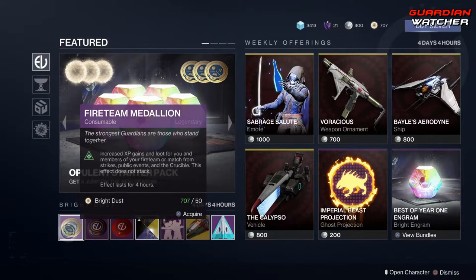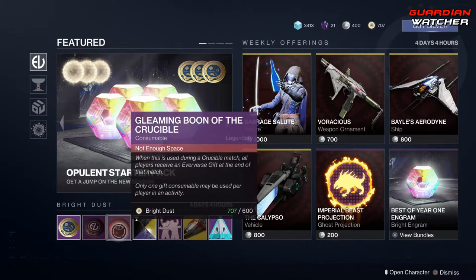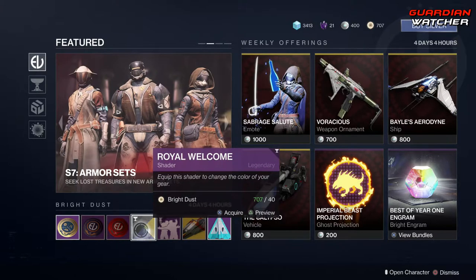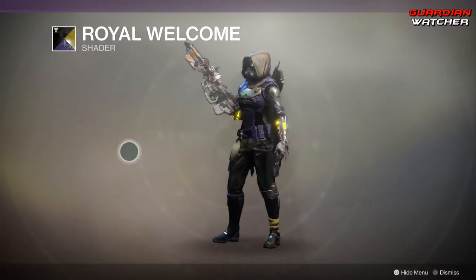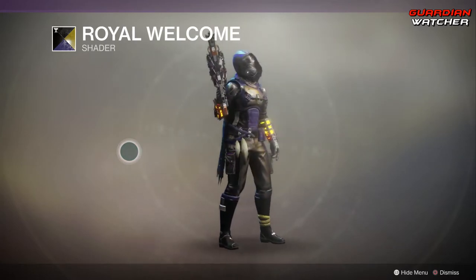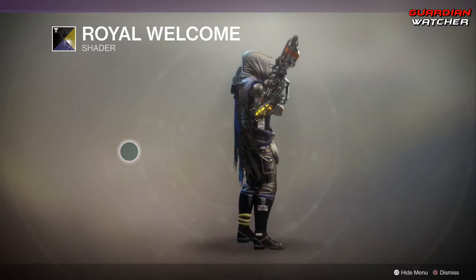Coming down here for the Bright Dust section, we have your Fireteam Medallion, your Gleaming Boon of the Vanguard, your Gleaming Boon of the Crucible, and the Royal Welcome shader. Let's go ahead and take a look at this. New Season of Opulence shaders come with a cup — yes, it's a cup. This shader actually looks pretty badass.